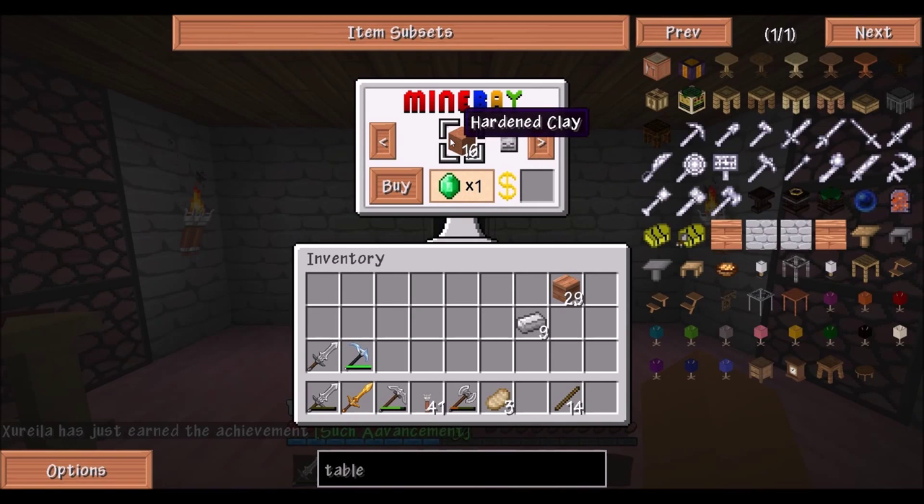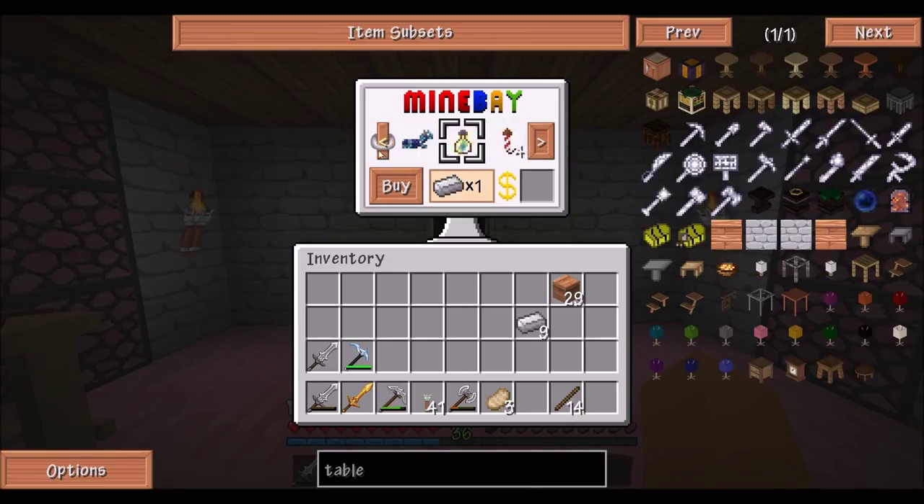So now we put in stuff to buy stuff. Like we put in hardened clay to buy an emerald. We can put in a skeleton skull to get eight emeralds. Or wait — we put in emeralds to get stuff. Okay, so to buy things that's what we put in the emeralds. And then we can put in one iron to get bottles of enchanting.